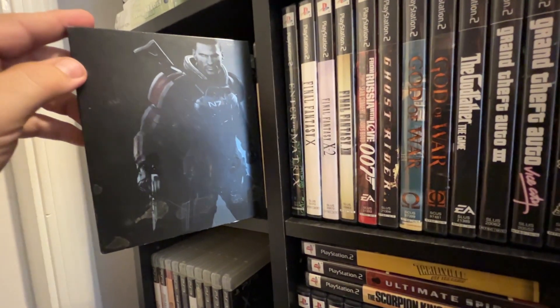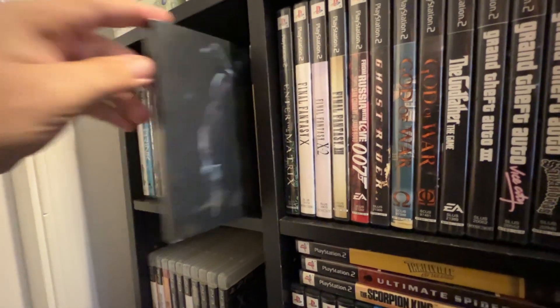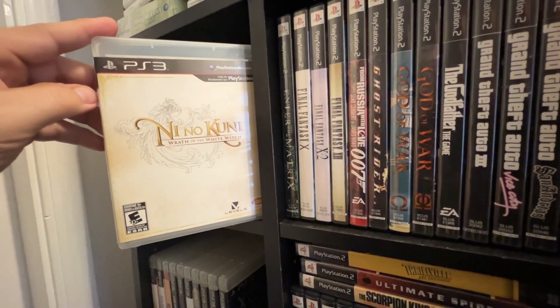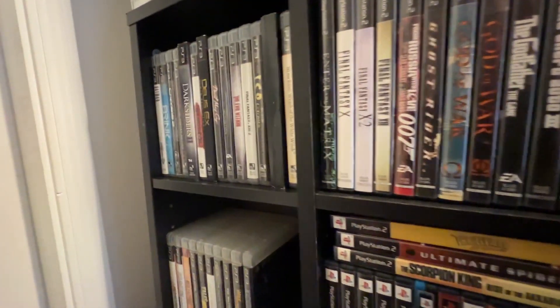Here we have, without the oversized slipcover, the Mass Effect Trilogy. We also have Ni No Kuni: Wrath of the White Witch. And we'll move on down to the second shelf.